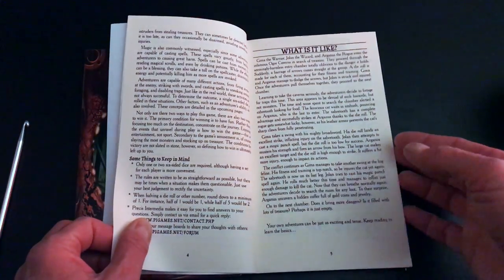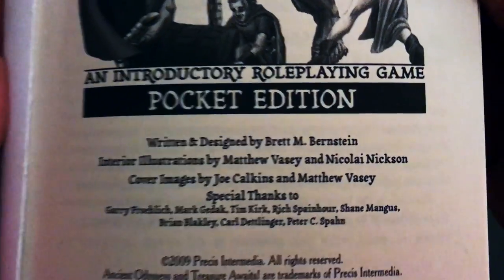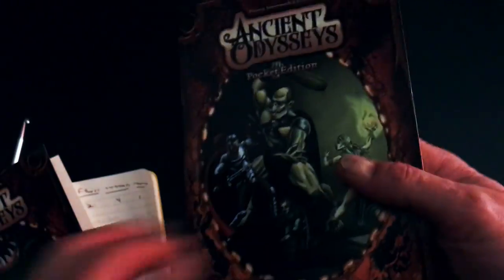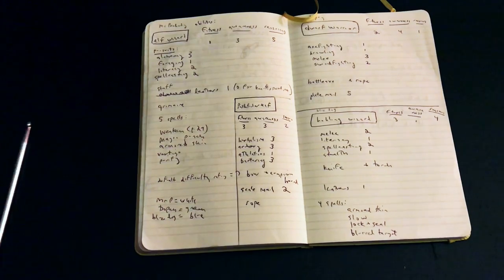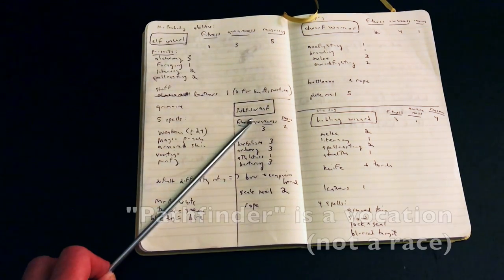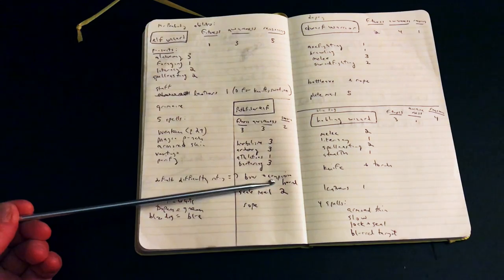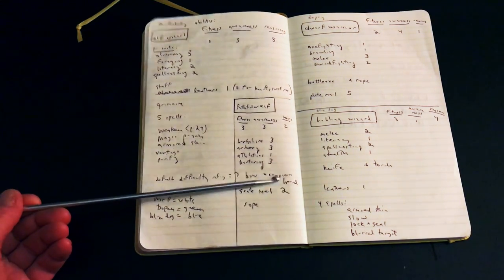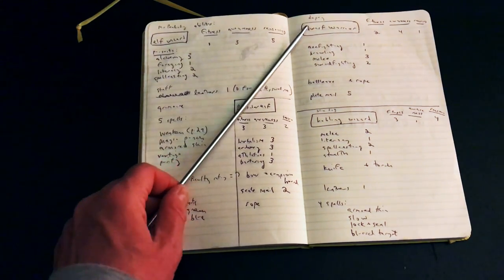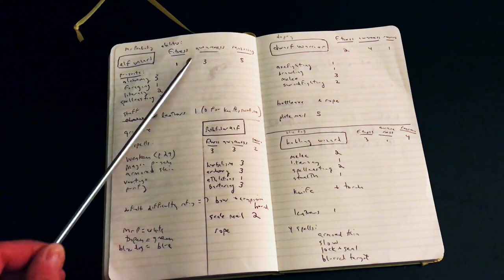I'll show you the design credits. I did receive a copy of both books from the designer. Character creation is pretty standard — races and such. I chose to play an elf wizard, and I added a pathfinder elf because that race comes in with the second volume. I wanted to give him a companion hound, and I also have a dwarf warrior and a hobbling wizard — so a couple of wizards, a pathfinder, and a warrior.